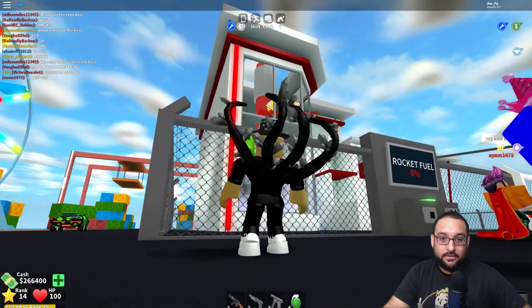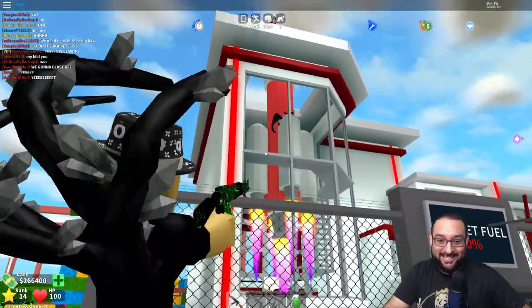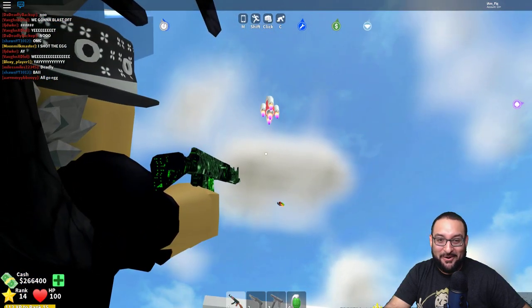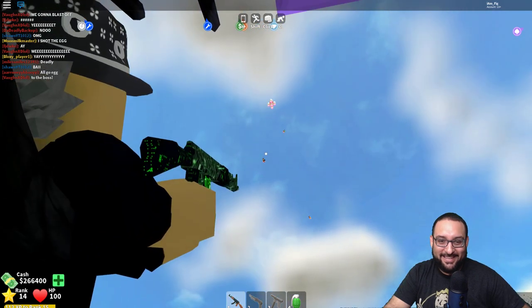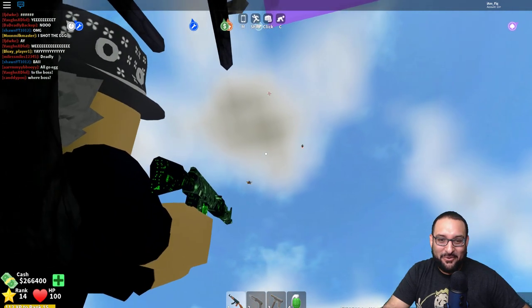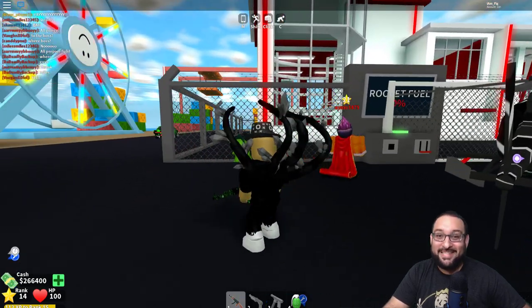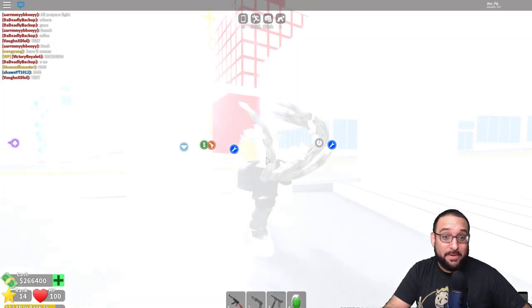Here we go — whoa, there it is! The rocket is taking off! There's someone on top of it — be careful, it's going! People are jumping off the rocket — where is it going?! That was insane — look at it, it's way up in the sky. You can't reach it, guys. The rocket has been blasted! Let's see how far it goes. Wow, it just disappeared. That is so amazing — I can't believe they added a rocket launch into this game!